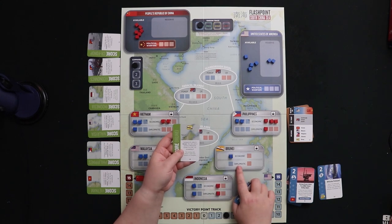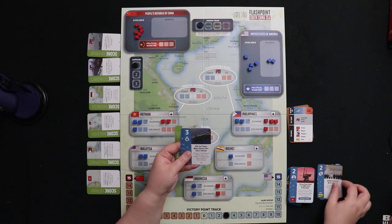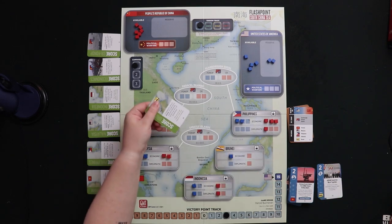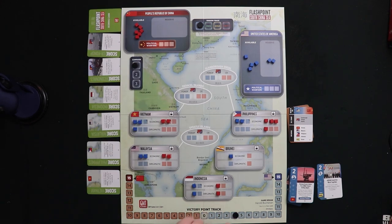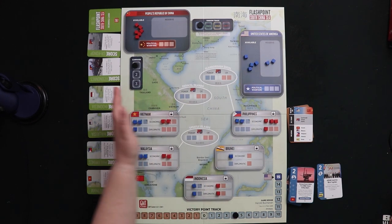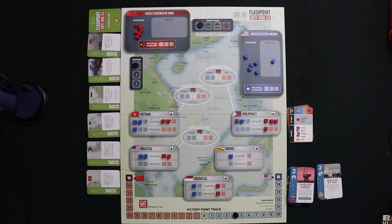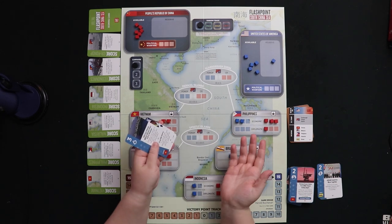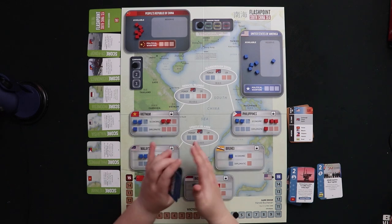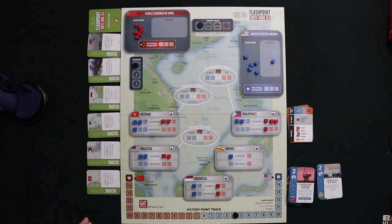I'm the only one with a cube in this part of the world, so if I want to, I can play this card for scoring. I flip this card over to indicate it's been scored this campaign, move my victory track one, and as a bonus on the card, I can move one of my reserve cards to available. Then it's the bot's turn again. We keep going until I run out of cards, at which point the campaign is over. Then we reset and do it a couple more times.